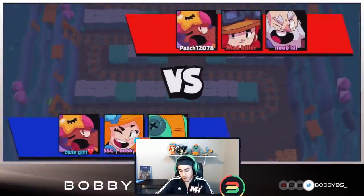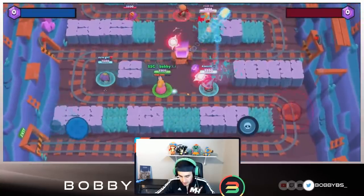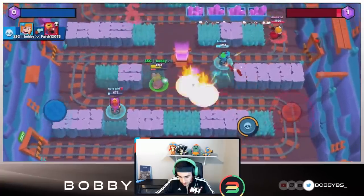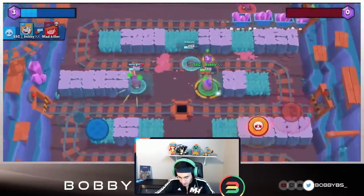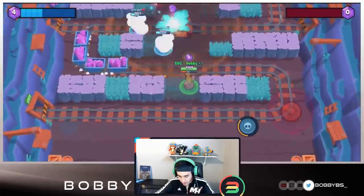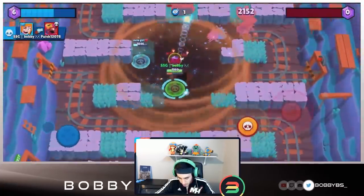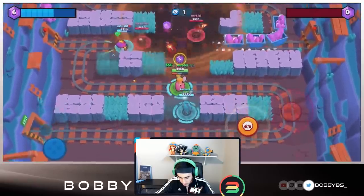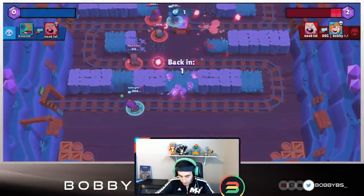Here we go into Game 2, going against a Sandy, a Jesse, and a Dynamite. Definitely a better comp against us — we don't get hard countered, so that is definitely better. We miss our first couple shots but hit our third. We went for a cheeky shot, weren't able to hit it. We're able to take out that Sandy though. The Jesse should be a fairly easy kill — we juke a couple shots and pick up that kill. We break this wall over here, though the RNG was terrible — didn't break any walls. They went for an assassination play but weren't able to get it.